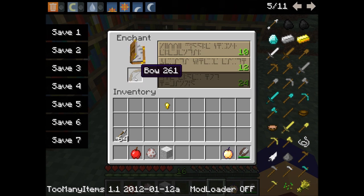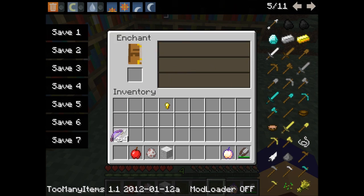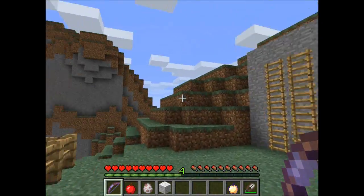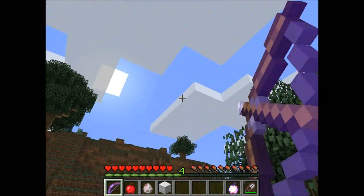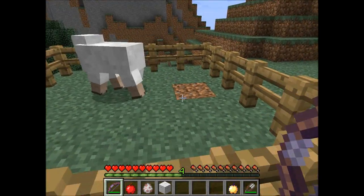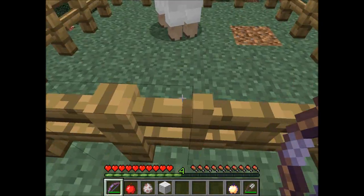Also, one of the big things is that there are now bow enchantments. I just enchanted a bow with Power — I guess that means it goes farther. Yeah, that looks like it went quite farther. And the sheep just regained its wool too.